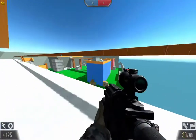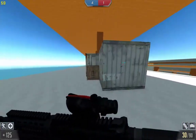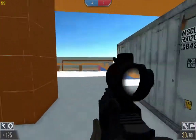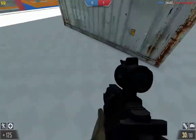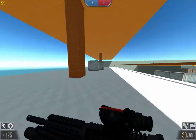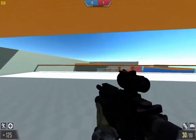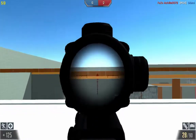The spawns seem to be really messed up. I don't know really what's going on, because I've spawned on this blue thing, I've spawned here, and also spawned over there. So the spawns definitely need to be fixed on the Team Deathmatch version. I really don't know why they're like that.